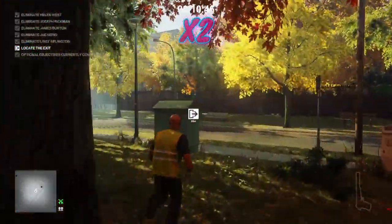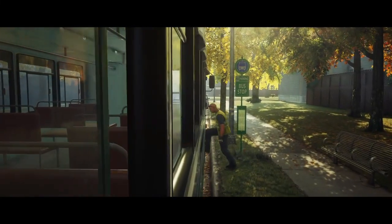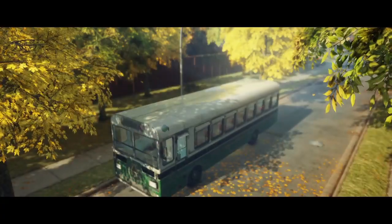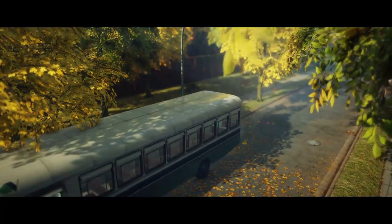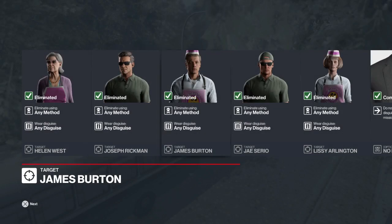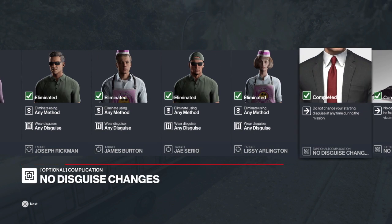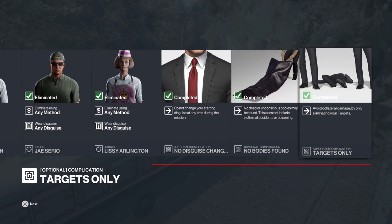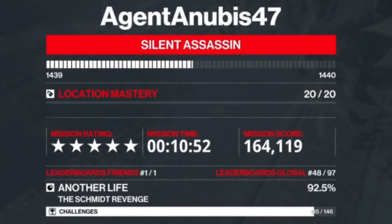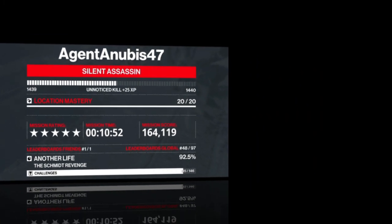Once both are eliminated, all that's left is to make good our escape. The nearest available exit is the bus stop exit. There we go — one more trending contract taken care of. We get confirmation all targets have been eliminated according to plan, all objectives achieved, and we get our Silent Assassin rating. I have been Anubis and I will see you all in the next video.